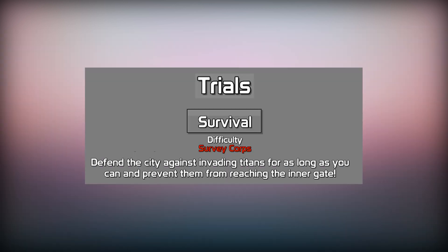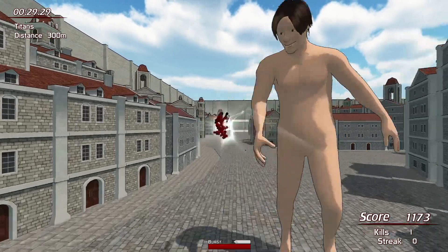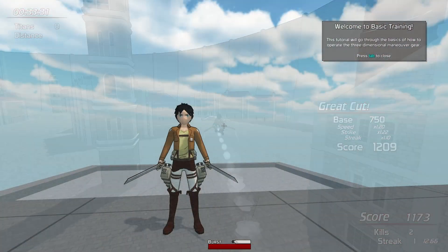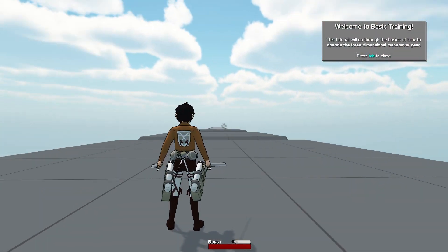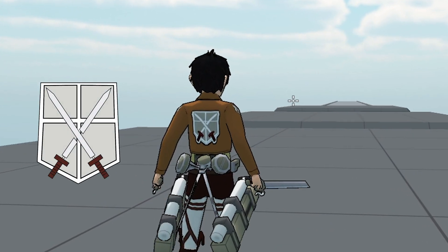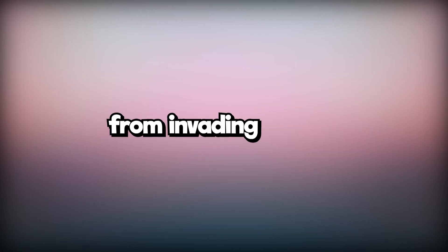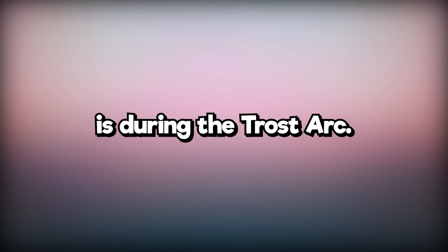Well, in the current build's Survey Corps difficulty trial, it is your goal to defend a city from invading Titans. The character you play as is Eren, and as you can see, he is wearing the Training Regiment Insignia on his back. The only time the Training Regiment in Attack on Titan defends a city from invading Titans is during the Trost arc.